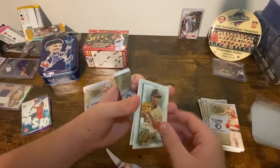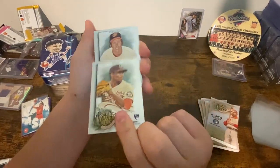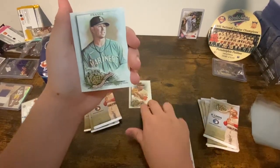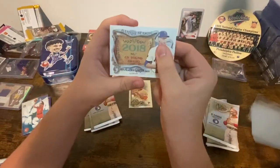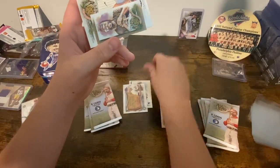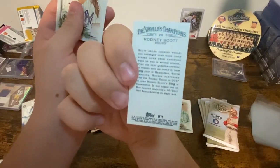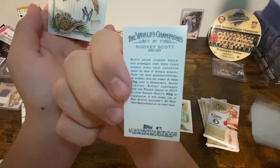Split those up. Let's see what we got — four packs each. All right, I'll go first. Josiah Gray rookie, Brooks Robinson — yep, Brooks Robinson. Ty France. Got a 2018-style young winner, deGrom. And we got a little card here — Rodney Scott, barbecue chef. What?! He's a barbecue chef — oh, that's cool! He's cooking a whole hog over wood coals.